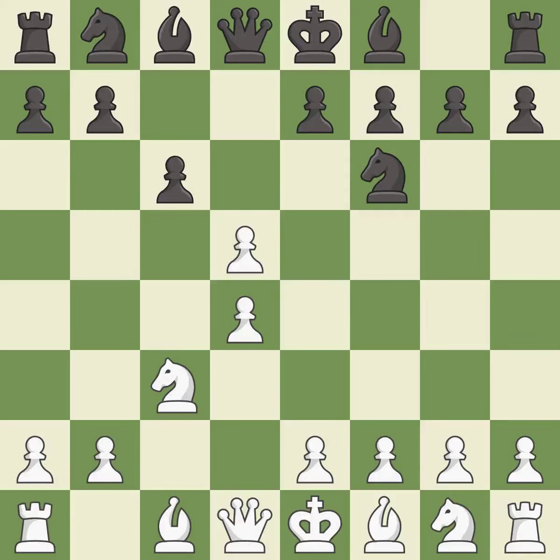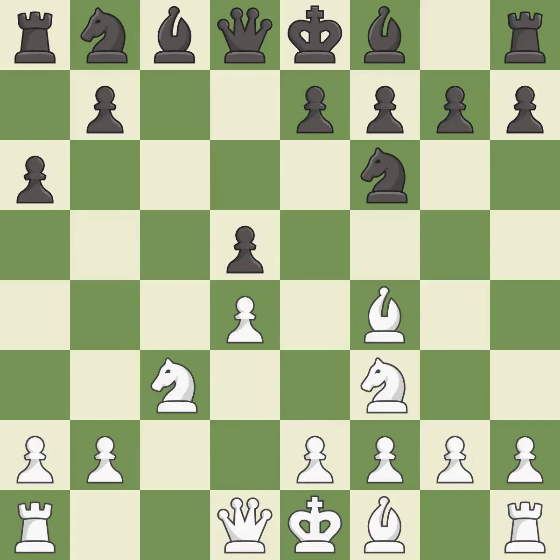This maintains the balance in material with a good trade. Recaptures. Bf4 develops the bishop to an active diagonal where it controls the center. This activates a knight by developing it off of its starting square, getting it into the action.